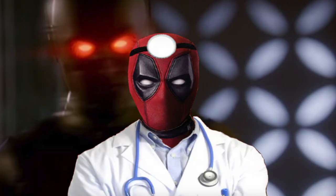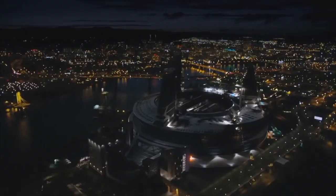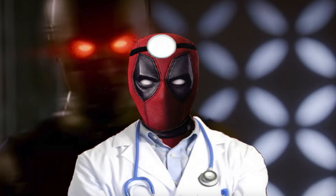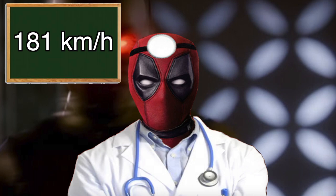Let's get a base speed stat to start with for Season 1. During his first fight with Barry in Episode 9, titled The Man in the Yellow Suit, we see Eobard running from one end of the field to about halfway across, tackling Barry in the process. This scene was filmed at BC Place, a multi-purpose field with a soccer pitch of 117 by 75 yards, or 107 by 69 meters. Since this part of the fight is shot in real time, Reverse Flash ran about 55 yards, or 50 meters, in one second — dividing distance by time gives us 112.5 miles per hour, or about 181 kilometers an hour.